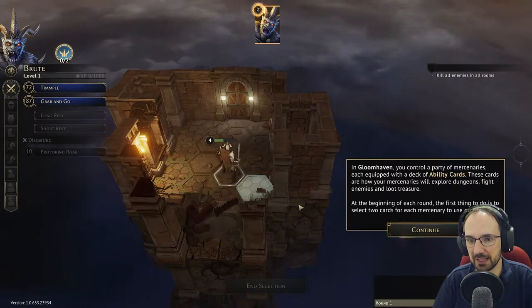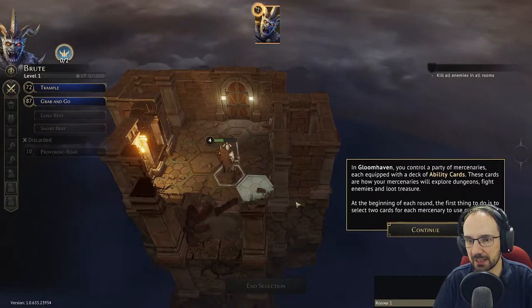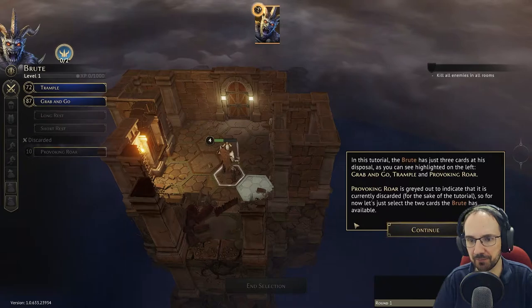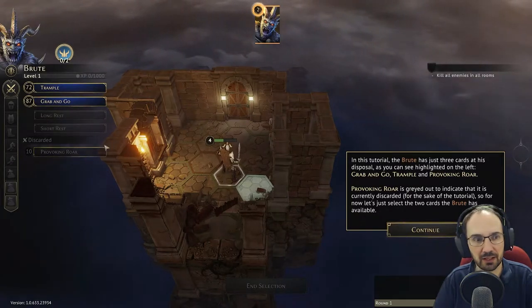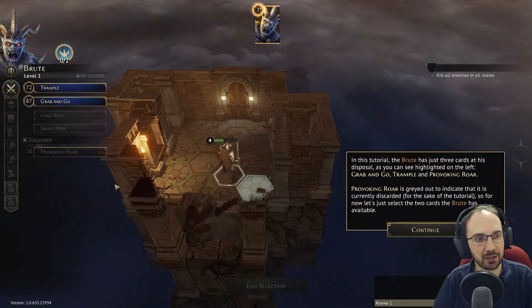In Gloomhaven you control a party of mercenaries, each equipped with a deck of ability cards. These cards are how your mercenaries will explore the dungeons, fight enemies, and loot treasure. At the beginning of each round, the first thing to do is select two cards for each mercenary to use on their turn. In this tutorial the brute has just three cards at his disposal: Grab and Go, Trample, and Provoking Roar.